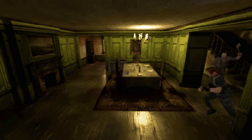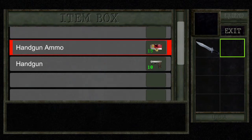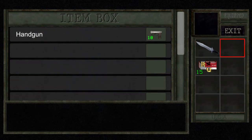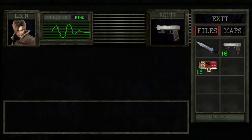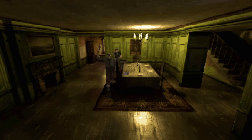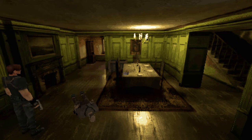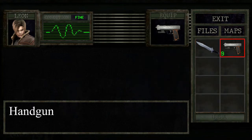Sounds like we got bad guys, so let's run. Let's open this up — looks like we got a handgun. Alright, let's equip the handgun. Oh, I did not mean to do that. Alright, let's just take this guy out. Oh, he's getting close. I think he's dead. Okay.